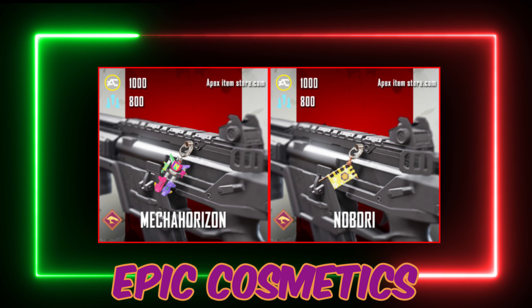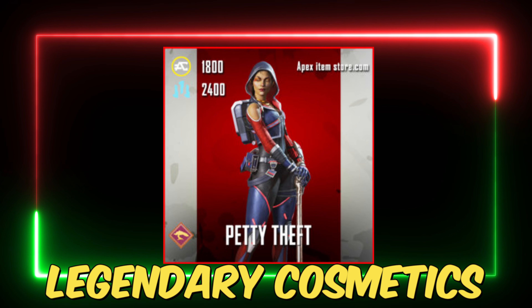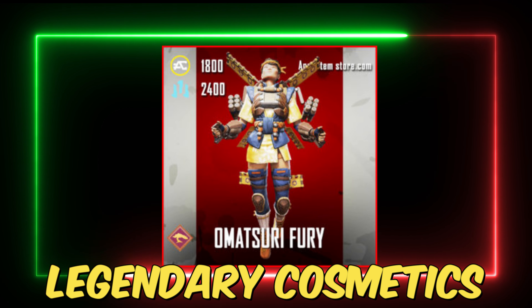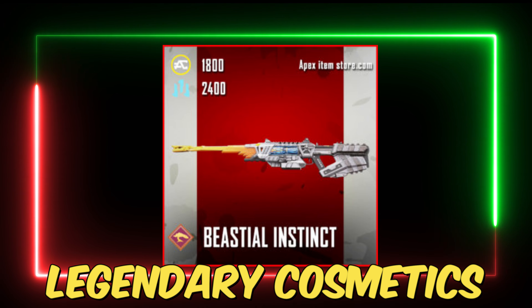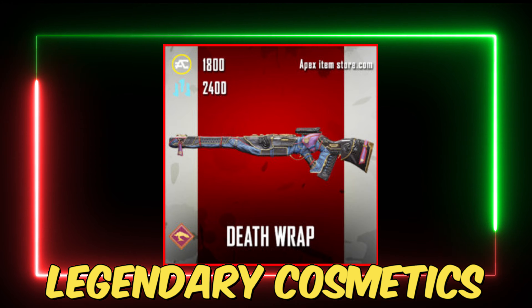We also have some legendary skins in this event, starting with Decorated Line for Bangalore, Gentle Giant for Gibraltar, Petty Theft for Loba, Inconspicuous for Crypto, Synthetic Shinobi for Revenant, Galactic Guardian for Horizon, Omatsuri Fury for Valk, Military Grade for the G7, Cord Cutter for the Flatline, Beastial Instinct for the Sentinel, Combined Powers for the Alternator, and Death Wrapped for the Triple Take.